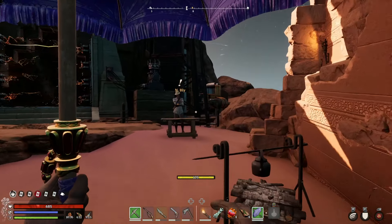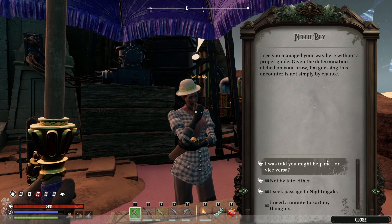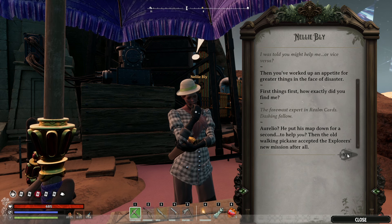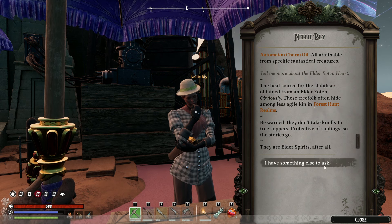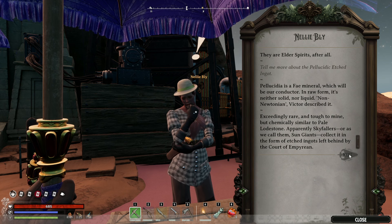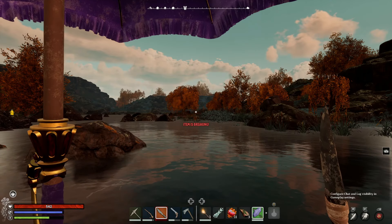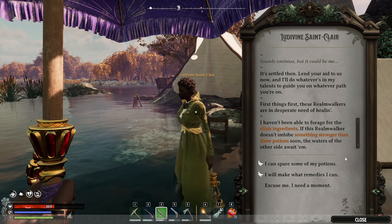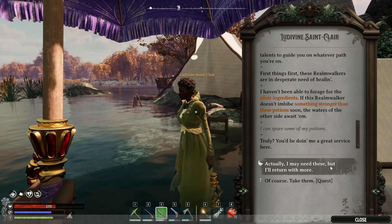This is pretty much the same method for all of the other creatures — she's going to give you a lead on where to find the NPCs, which will then give you the info to take on the creatures passively to get their resources. If you wanted to skip all this, you just need to head over to a forest hunt realm and find the Elder Eton and kill it. Otherwise, head to the Antiquarian Swamp and look for Ludwine St. Clair. You'll need to deliver three curative potions — they're the ones that have got like a clam shape to them.